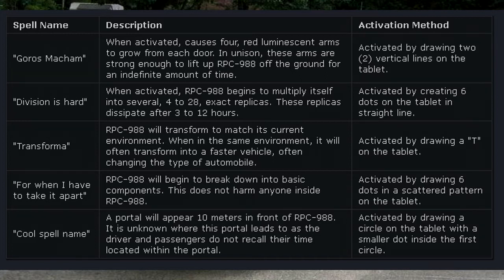Transforma: RPC-988 will transform the magic's current environment. When in the same environment, it will often transform into a faster vehicle, often changing the type of automobile. Activated by drawing a T on the tablet.